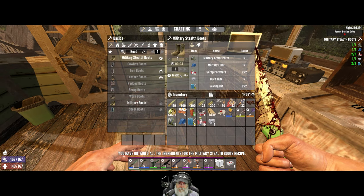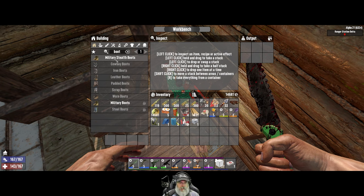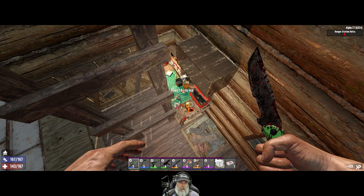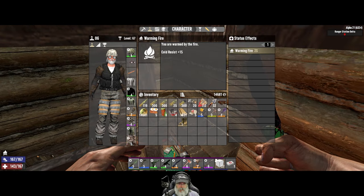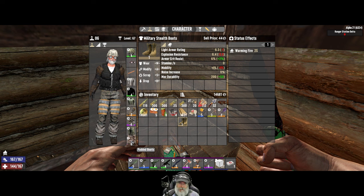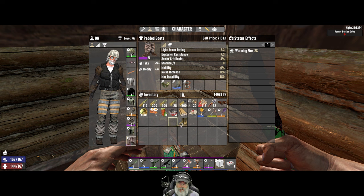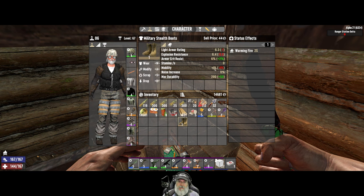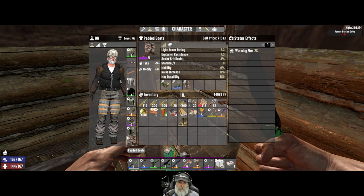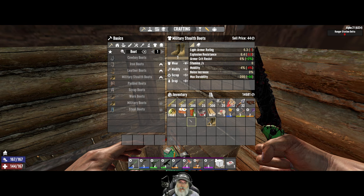We need to make these in the workbench. Going to boots - military stealth boots. I don't know, maybe the armor is as good as what we're currently wearing. We're wearing purple cloth so these are actually one point armor worse than the cloth. Why does this say minus four mobility but no stamina use? How many mod slots do we have - we have three, okay so we can still put all the mods on these.